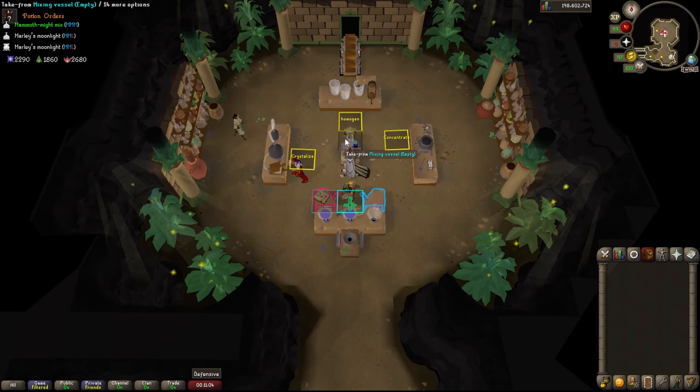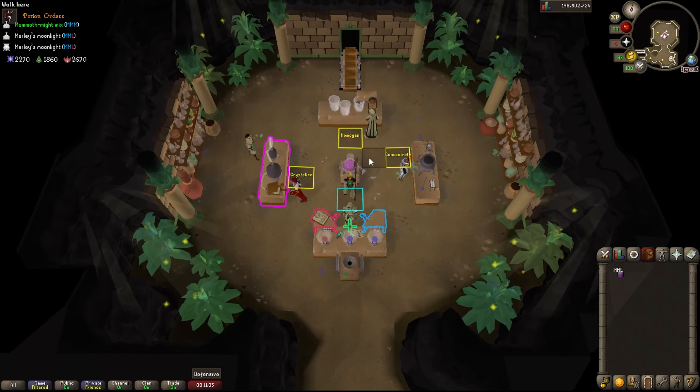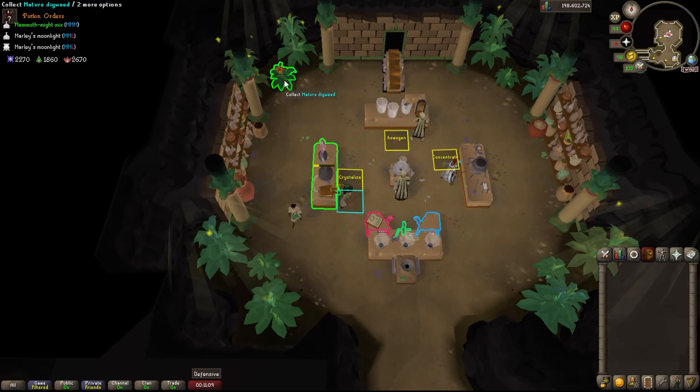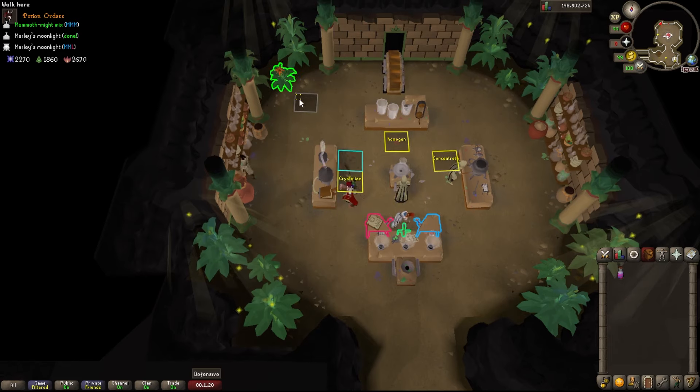Tip 4: while you're making potions, a mature digweed is going to appear every now and then, and it's going to be all green. Whatever you're doing, quickly go grab it because you've got 20 seconds before it despawns. What it does is double the points you get from a potion — the malpotion typically gives 60 points, but with the digweed you'll get 120.